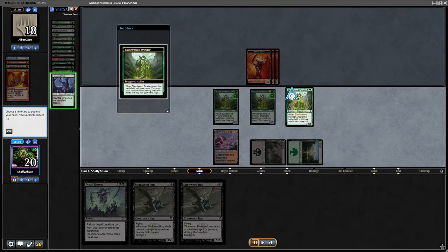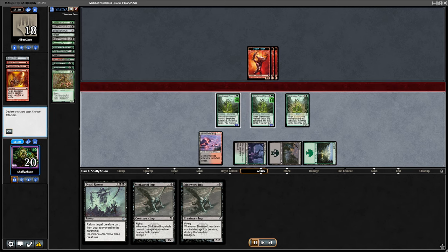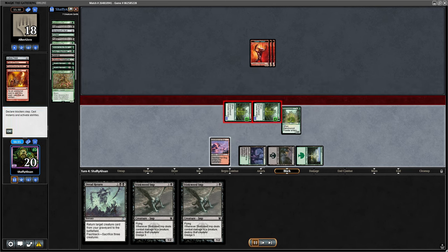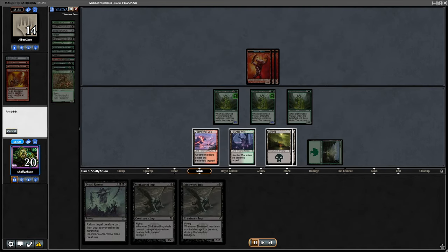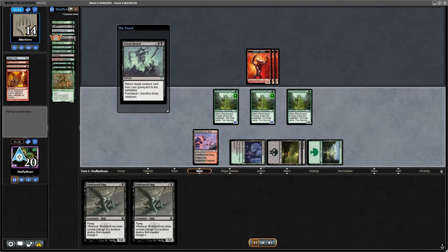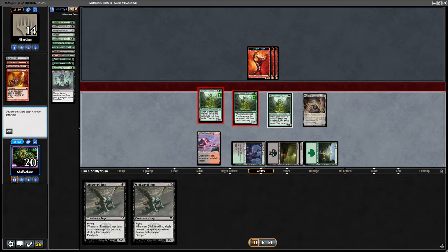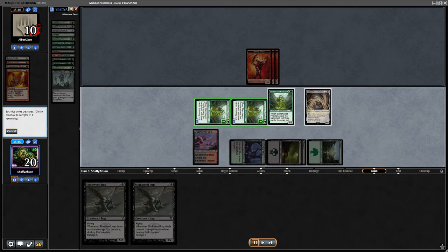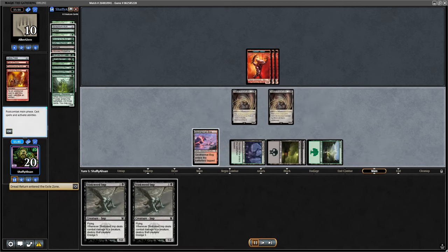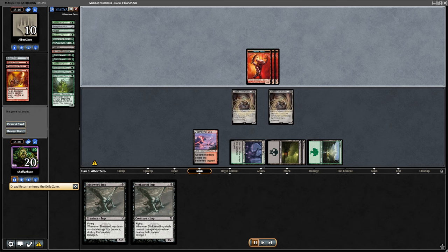I'm dredging back, playing the Blanchwood, and I'm going to opt to grab a land because I want to hard cast a Dread Return — that's the easiest way to get into my yard right now. Once I can do that, I can get like a generous end if they get aggressive. But at this point, it's really going to be the Troll of Kazudum. They're at 14, I'm going to swing in, they go down to 10. I see Blood in the Water, sacrifice all that, bring back the second Troll — and that's lethal on the swing back.